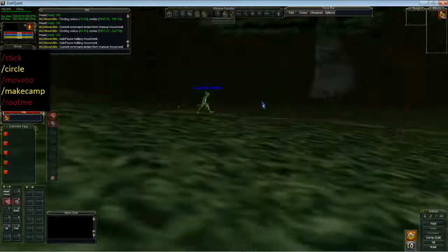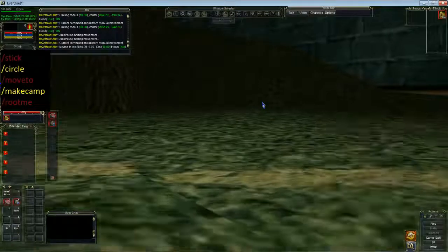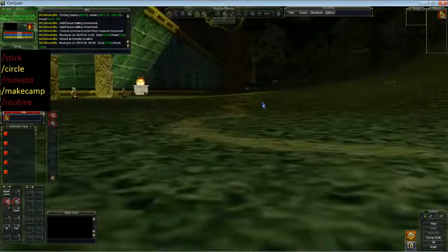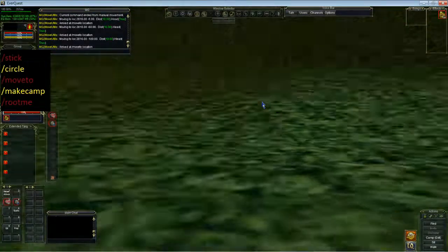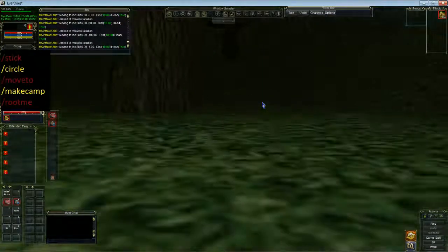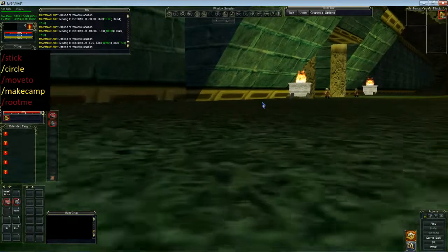Now we'll go to the move to command. This is decent for macros. We're going to move to location 2816 negative 6 — and this will put me over here. Let's move over to the path, we'll go to negative 60. Let's mess with it a bit more — we'll go move to location, put my location here, and then we'll go break on hit. In theory it will take me to this location and if I get hit it will stop. That's all for move to.